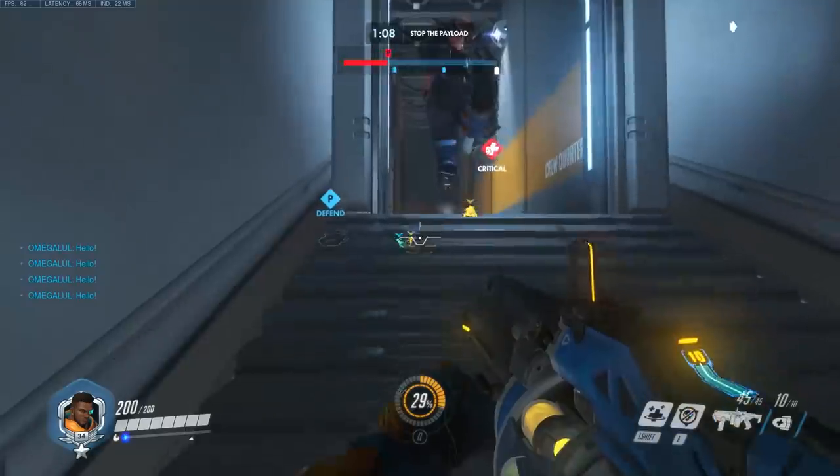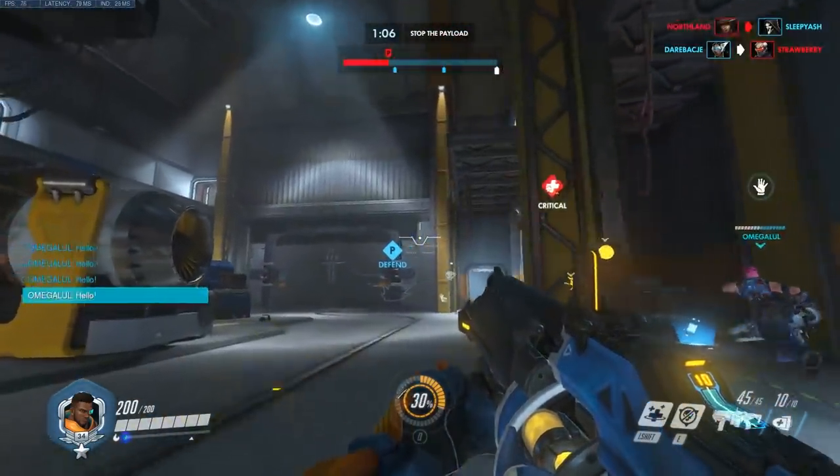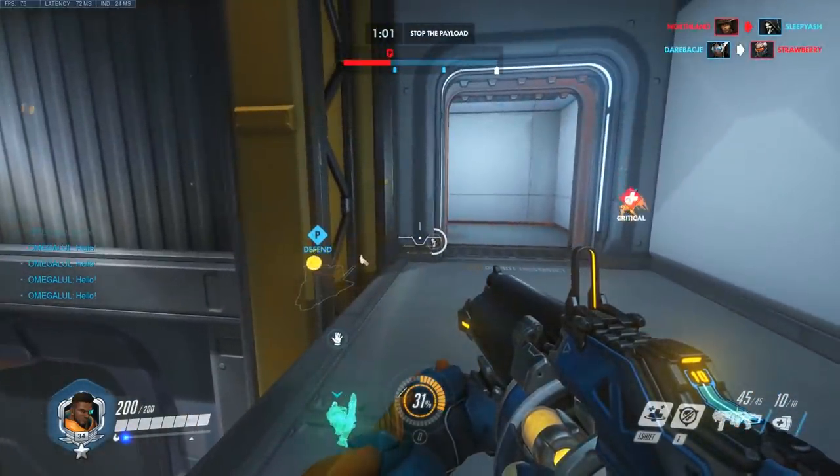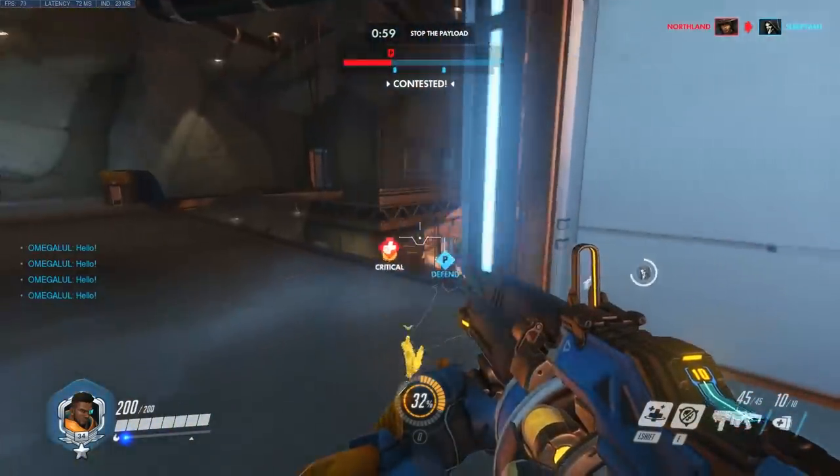That is Baptiste's kit in a nutshell. You can do this little jump and throw yourself up in the air — it's a slow relocate, really, when it comes to it.